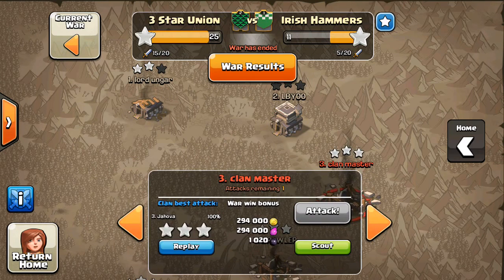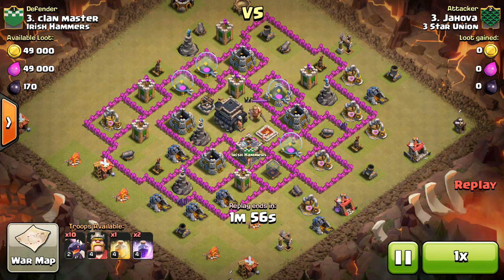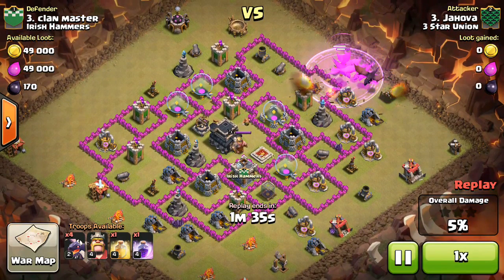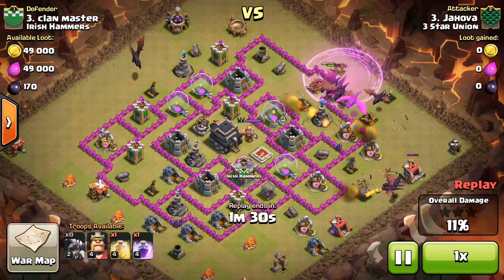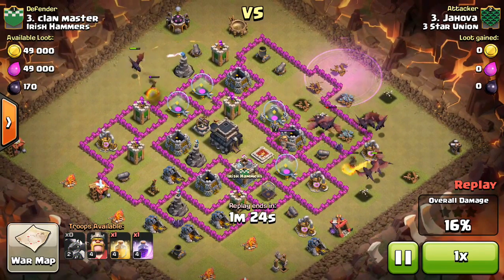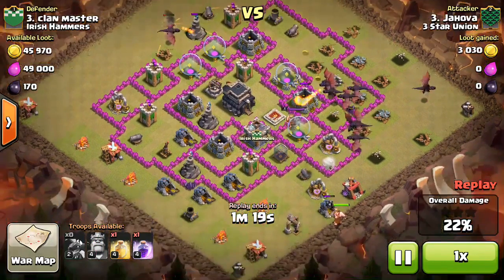We'll start with Jehovah's attack. We're looking at a drag attack here and he really exploits the air defense placement — pretty much a premie base, expo pointed down, air defenses all on the outside. He does a good job taking advantage of that. Dragons under rage take out that air defense, making their way in, with a few extra to take out the side air defenses. He gets three of the four out right away and the king goes down.